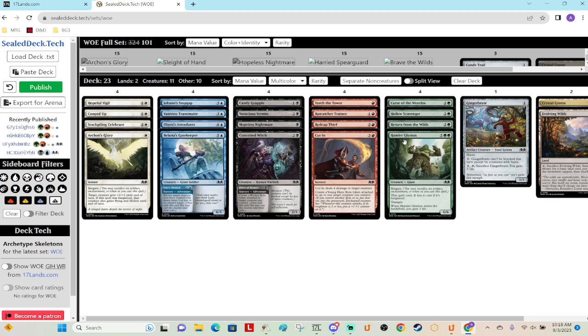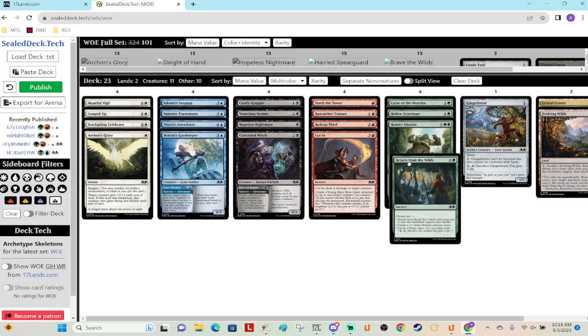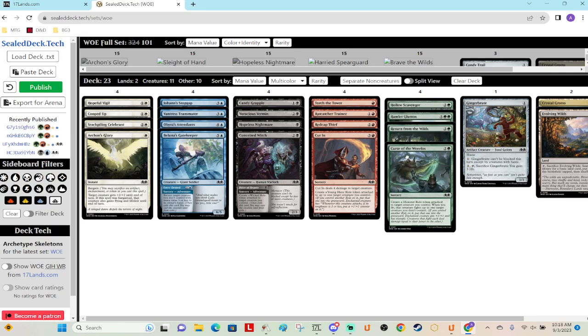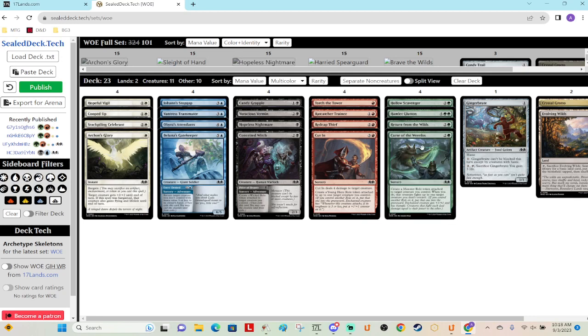For green, I think it's probably Hamlet Glutton — a big body coming down on turn four or five potentially. Gain some life, stabilize. There are only a few removal spells that really take this out without getting into combat and two-for-one-ing yourself. Then it's probably Your Turn for the Wilds to help with splashing, set up good bargain fodder, get some ramp, and be a two-for-one. Then probably Curse of the Werefox — get a role token, good interaction. Sorcery speed, but I think that'll still be all right.